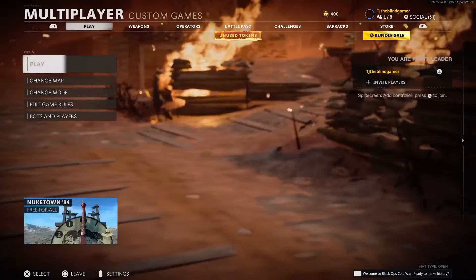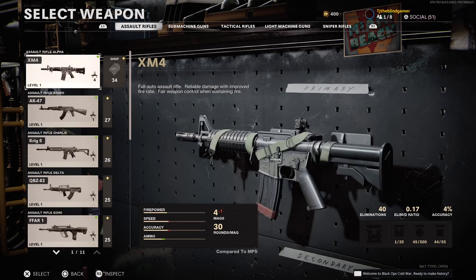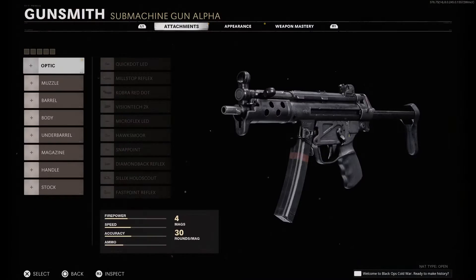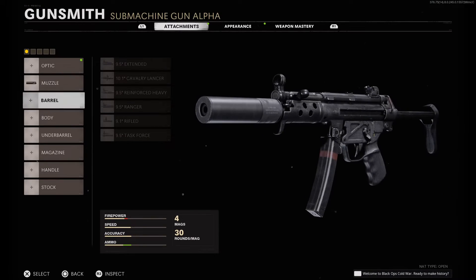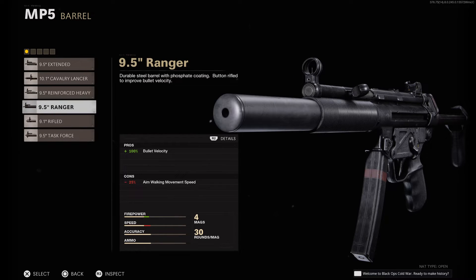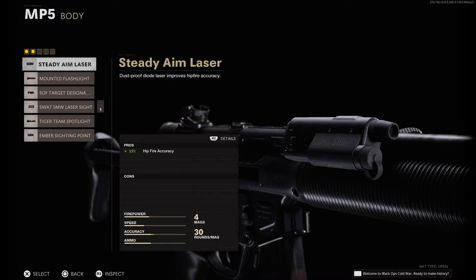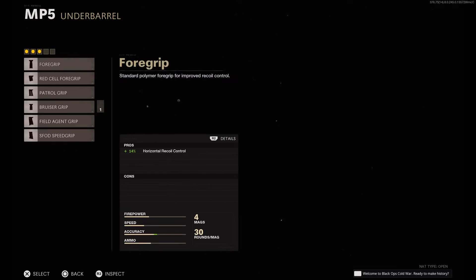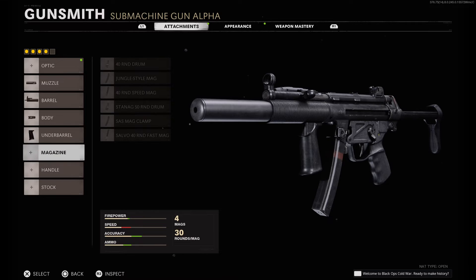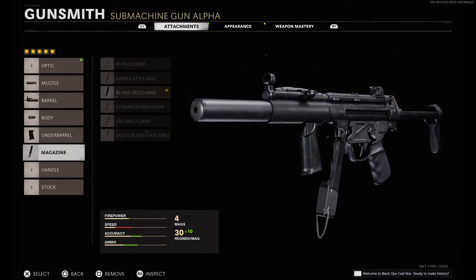The other build I've been using with the MP5 specifically — we have the standard sound suppressor, not the agency; agency's great but I don't need it. Then we have the Ranger Barrel, which I think doubles your velocity. Then a standard laser just for better hipfire, a field agent grip for recoil, and the 40-round speed mag because you get more bullets and it's a really fast reload.